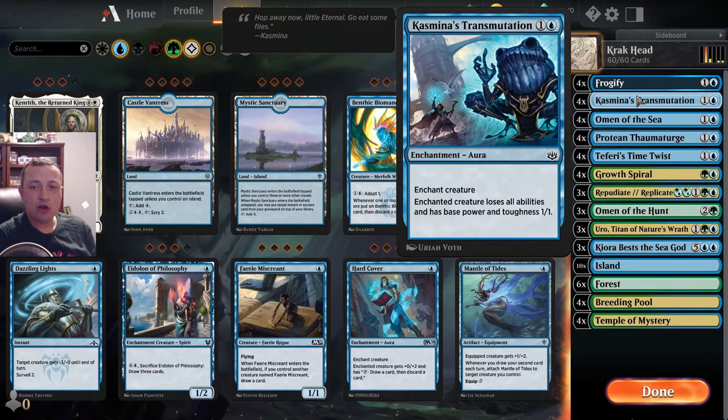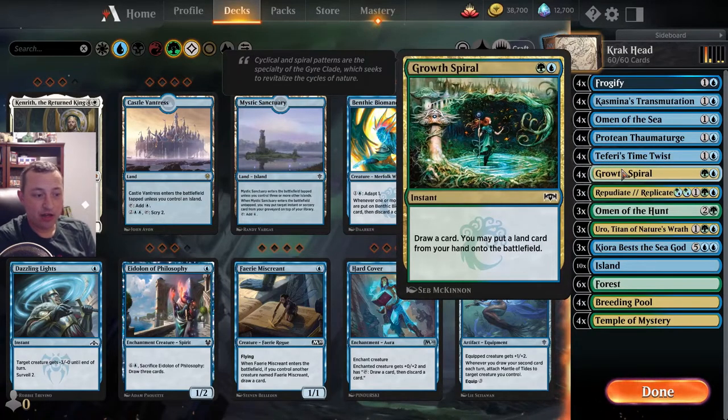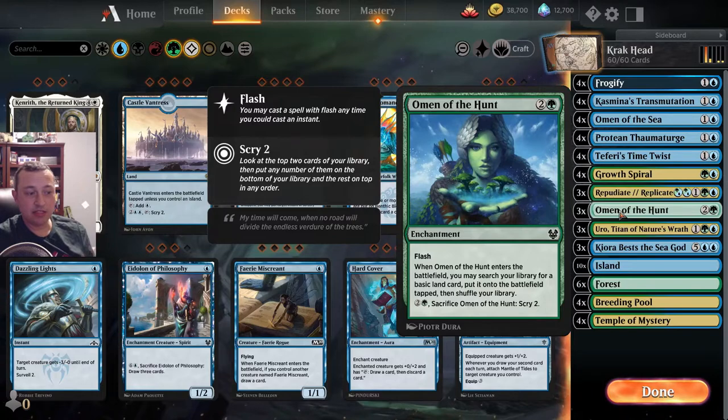Now you're trying to ramp up to get to the big win condition. Some of the things we have for ramp: Growth Spiral lets you draw a card and put a land on the battlefield. Omen of the Hunt is an enchantment for two and a green that can be flashed in - and keep in mind, this is also an enchantment which will trigger the Turge. Say your opponent plays a creature on their turn and your Protean Thaumaturge is on the battlefield - you flash in Omen of the Hunt, search your library for a land, ramp yourself, and turn your Turge into that creature.